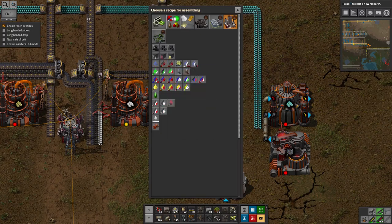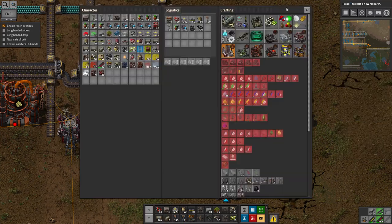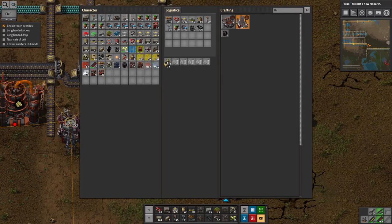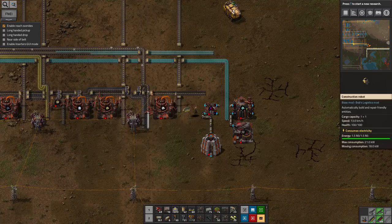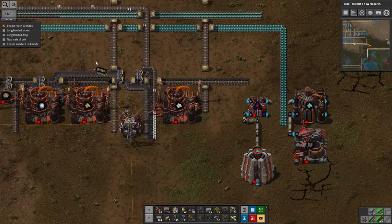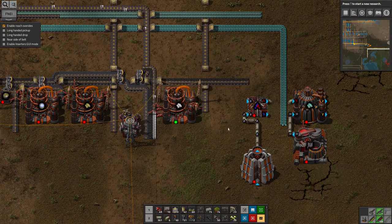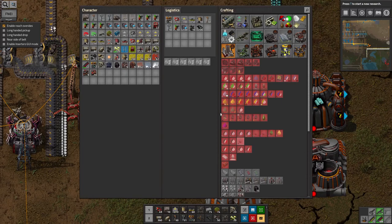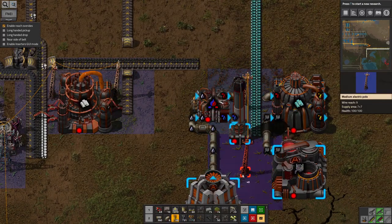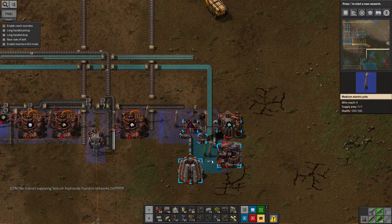Link that up there. Get that one separating air out. Conveniently I've actually got the outputs the right way around — that's quite lucky. I'm going to need a flare stack to burn off the excess nitrogen that we're not using. I've just accidentally put some logistics bots into the logistics network — let's not do that, because if we do they'll get put in a box somewhere and forgotten about. So I've taken them out and put them back in the roboport instead so they can carry on actually being logistics bots.